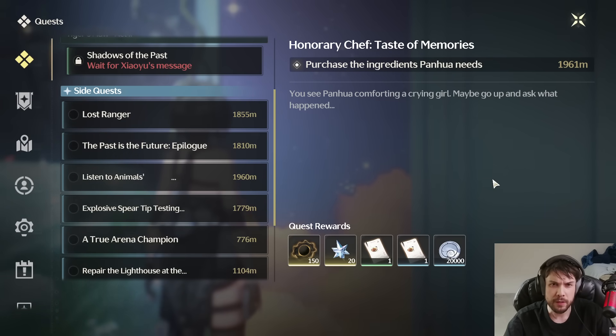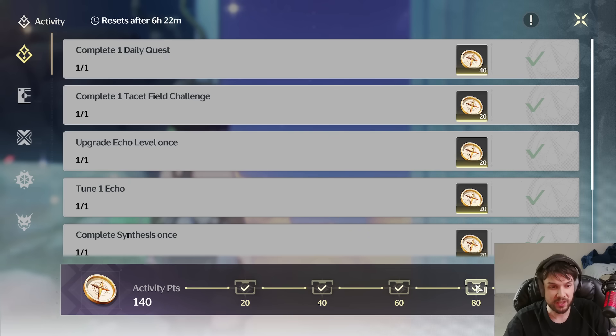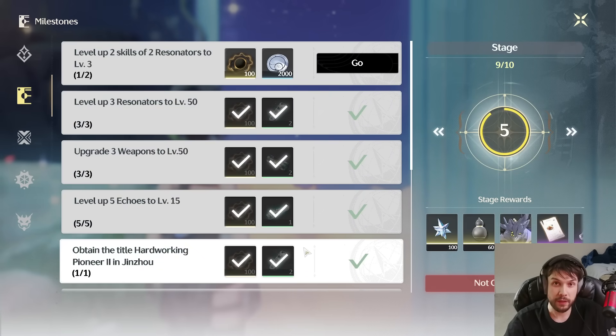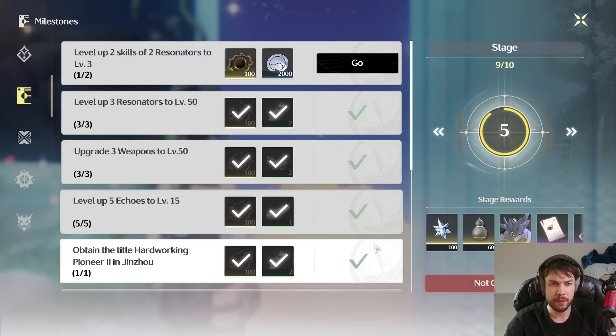You get all this Union XP just from doing all this stuff — it's probably the bulk of the Union XP you'll get to level up. But also keep in mind, your dailies are giving you a ton. The maximum is getting 600, then 400, 400 — it adds up so much. You're going to hit Level 30 over time automatically. All these little things in the guidebook give you a lot of nice XP. Obviously people want the Astrite to pull characters, but all this Union XP is really adding up, so try to complete them as you can.